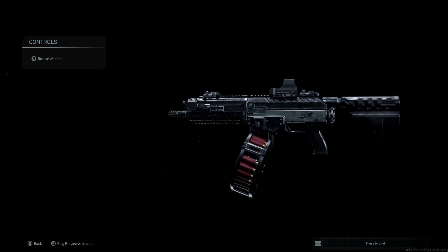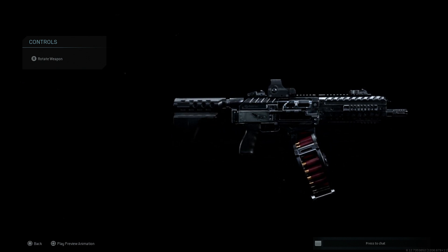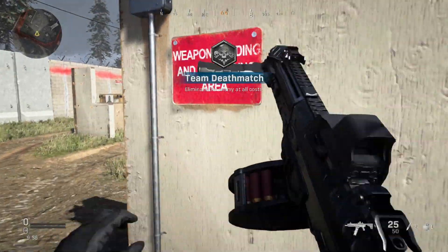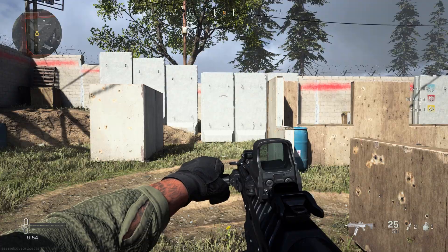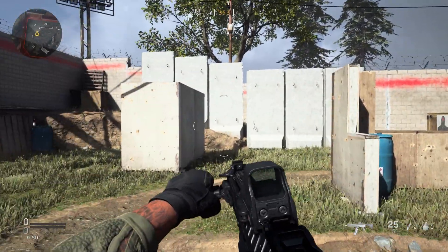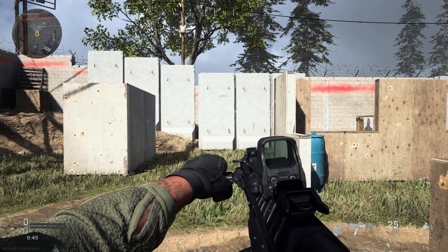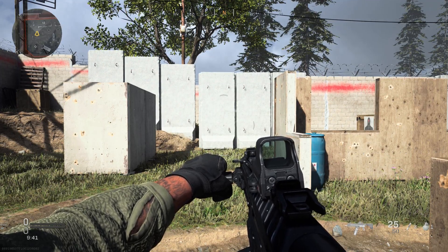So this is the FosTech Origin 12 SBV, or short barrel variant. Let's go ahead and get in game and take a look at the recoil control, then we're going to hop in and see how it handles against bots. Now that we are in game with our FosTech Origin 12 SBV, let's go ahead and see how it handles when we're firing it. Let's take a look at the recoil pattern — if I were to just fire from the hip and not control it, since we have the 25-round drum mag, let's fire off around five rounds and see how it handles.